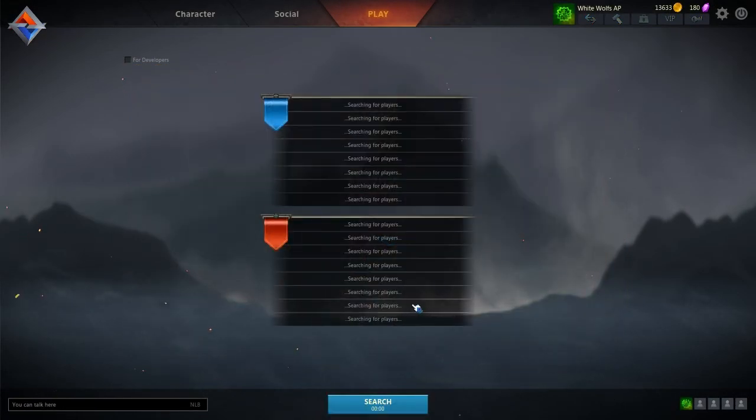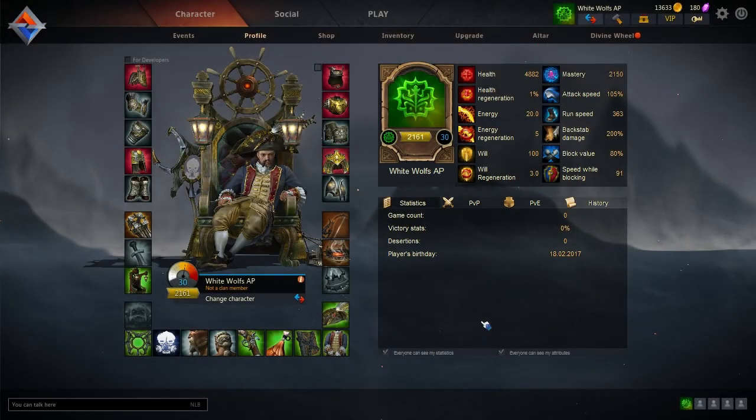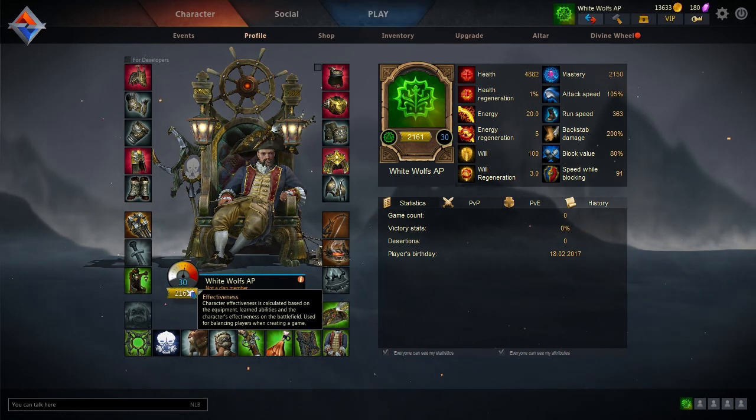This list can only be filled with two Paladins on each side. Another thing I can show you on the Paladin is the reset to zero of your battle value. The battle value is part of your effectiveness — it consists of your equipment, what you have learned, your abilities, and how you do in battle. It's the battle statistics, or battle value, that has been reset to zero. It can go from minus 300 to unlimited in the positive. I hope this clears something up.